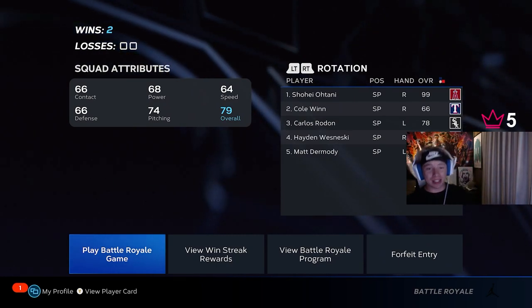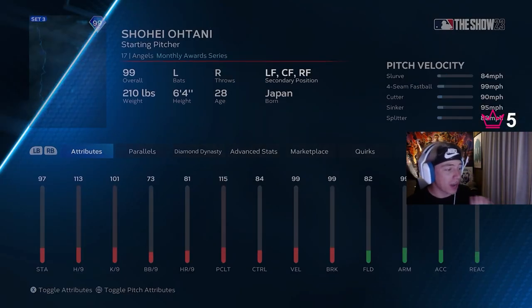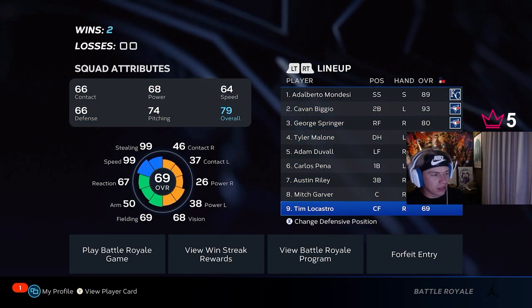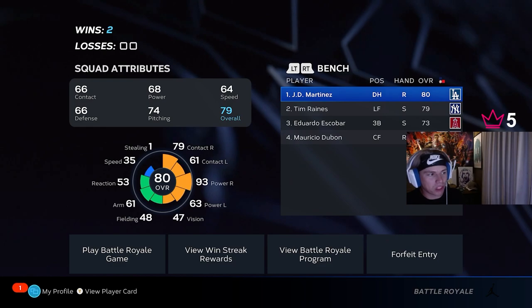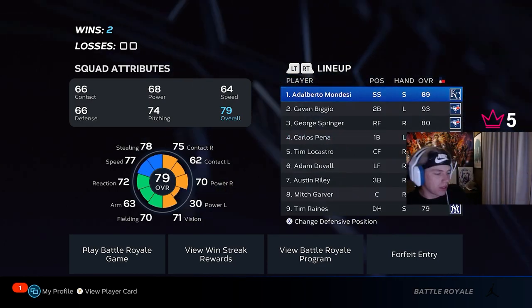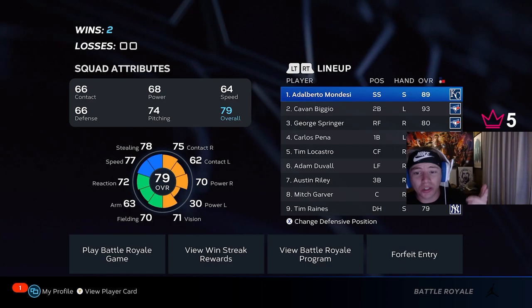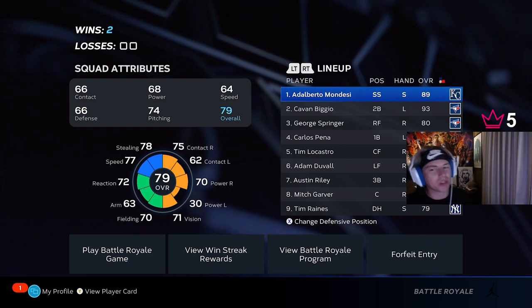Okay, this is crazy — Ohtani is a glitch in BR. I drafted the POTM Shohei Ohtani, who's insane: he's a pitcher and a hitter. But I think a lot of people did not know how to use him in the game, because you use him as a starter and you can't sub him in as a DH. So I'm gonna show you how to use Ohtani as a hitter too, with the infinite stamina glitch — you can use Shohei every game in BR and hit with him.